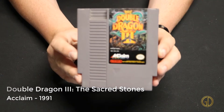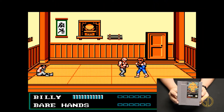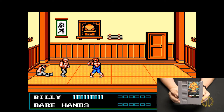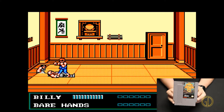Double Dragon 3: The Sacred Stones was released by Acclaim in 1991. As a kid this one did not get a lot of gameplay from me, but when I was going through and capturing footage I found that this game was actually pretty fun. I liked the updated graphics, the controls were a little better, and you even got some new moves.